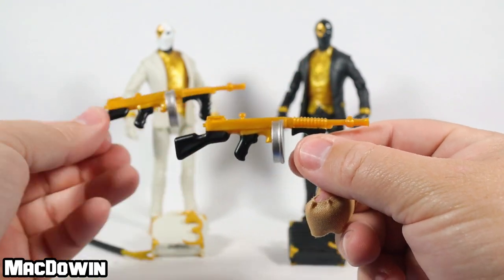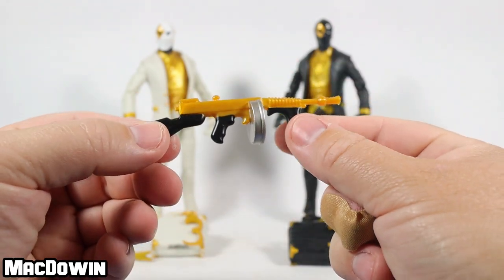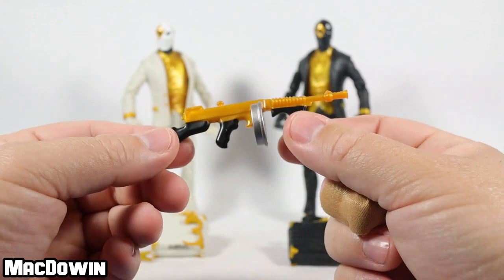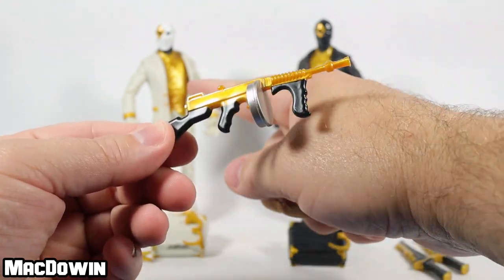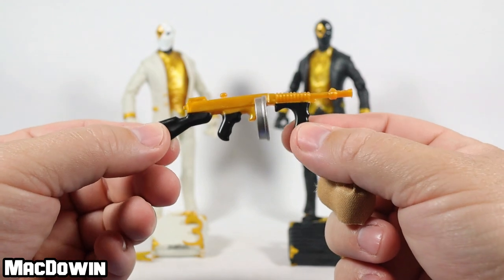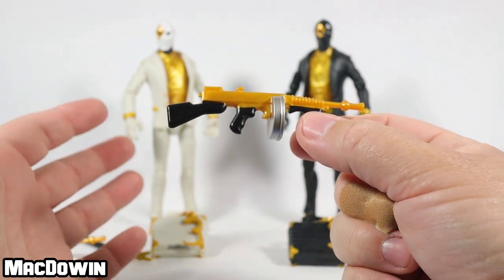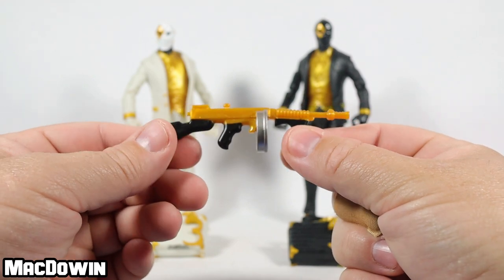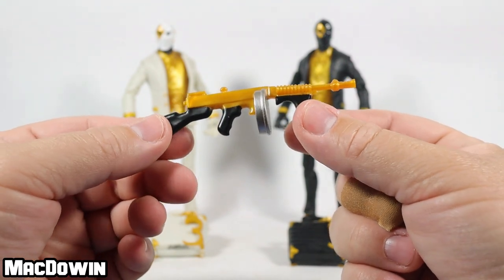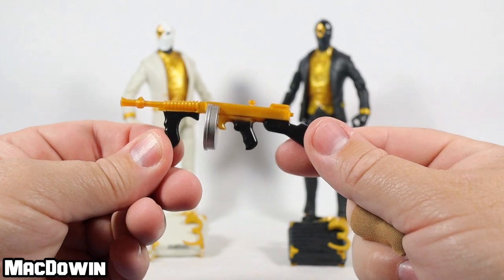We also get a couple of drum guns. I like the gold top, the black handles, and the silver drum. Best I can figure, this looks a lot like Jules' drum gun, so maybe these were included because the coloring matches pretty well. Could that mean there's any small chance we could get a six-inch Jules figure before the end of the legendary series? We've only gotten two female figures so far, and I'm really disappointed in Jazwares that we haven't gotten more female figures. This drum gun makes me think it's Jules' drum gun — I really like the look of it.